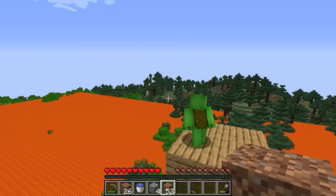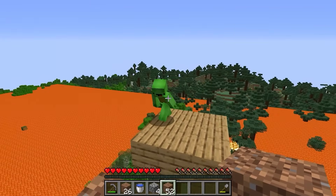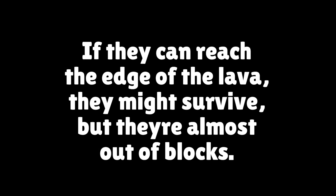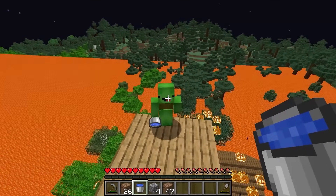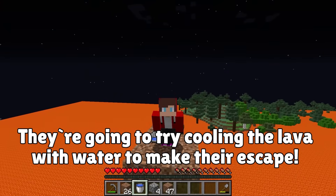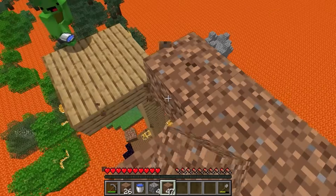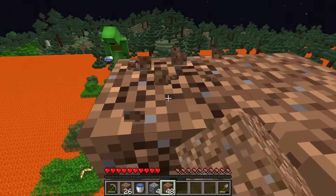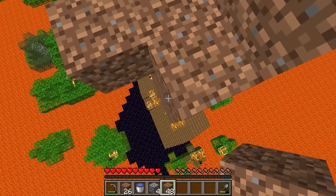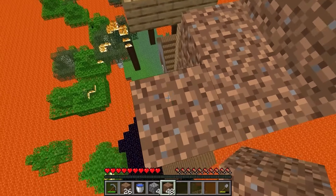I see the edge of the lava — we'll make it if we can get over there! But the lava's rising so fast and I'm out of blocks! What if we used water to make a path across the lava? Yes, great idea! We'll let it rise a bit more and then turn it into obsidian, then get ready to run for it!